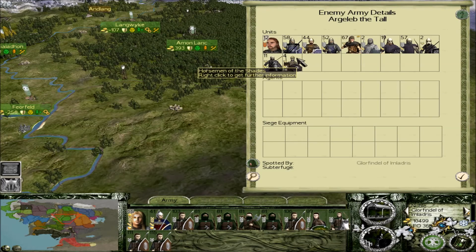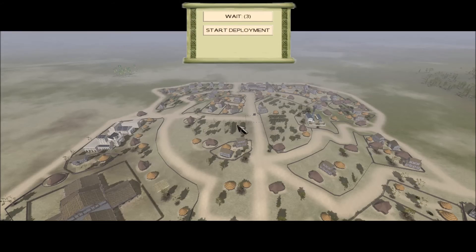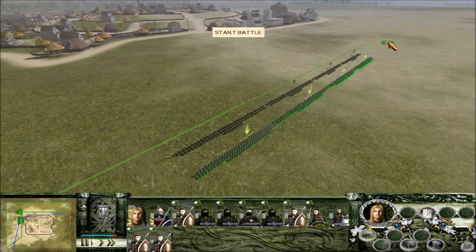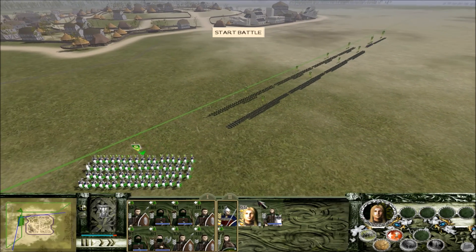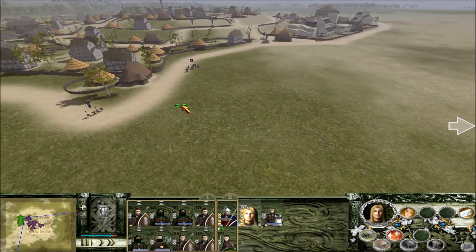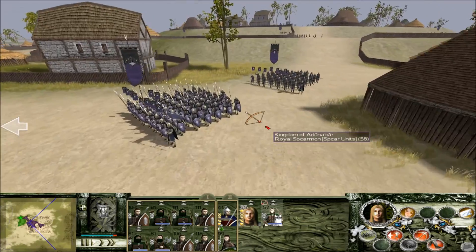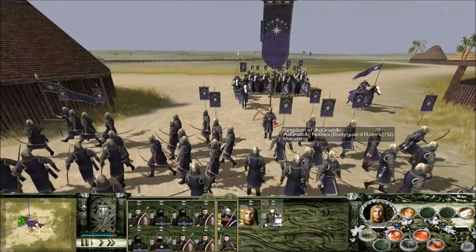Looks like Argoleb of the Tall managed to retreat and has a little bit of reinforcements. We're going to take the fight to him immediately. Look at this pathetic collection of mud and sticks — soon it will be ours, as it is a strategically important pathetic collection of mud and sticks. We've got two armies here under regular lieutenants. Looks like they've deployed out in the fields, very foolishly on the outskirts of town. So we're going to take advantage of this and try and take down that Dunabar noble bodyguard ASAP. If we can break these guys out in the field instead of fighting a bloody stalemate in a choke point, that's eminently preferable to an unnecessary waste of elven lives.